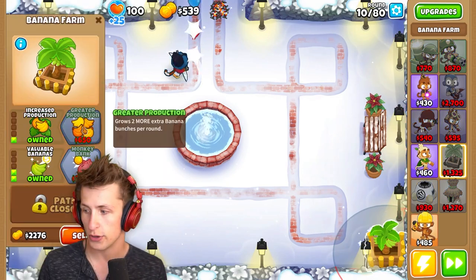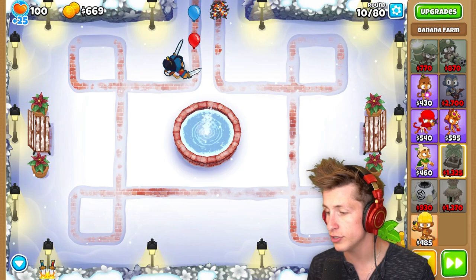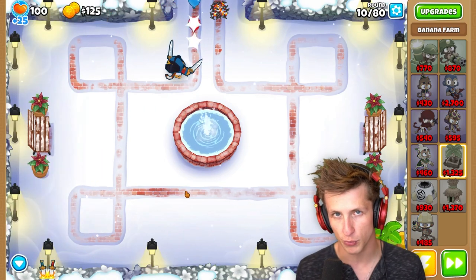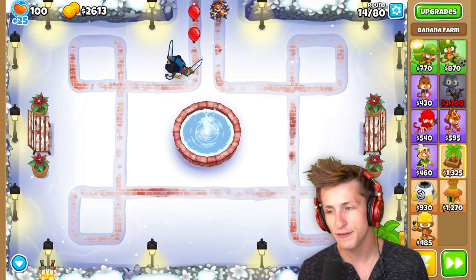I'm going to put a Banana Farm down here and start making a little bit more money. After it goes into camo and comes back out, it'll change colors depending on what did the most amount of damage to it and become invincible against that type of damage. It might sound a little bit complicated, but I'm sure it'll make sense once it actually comes out.